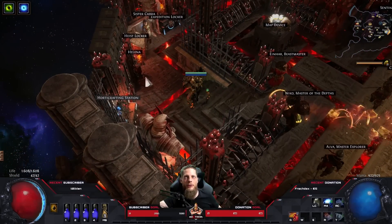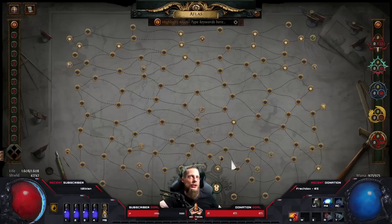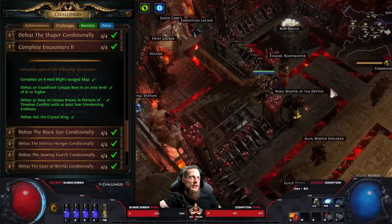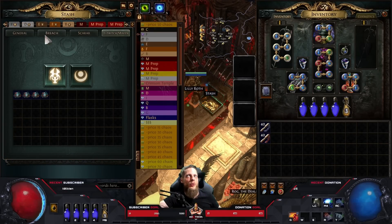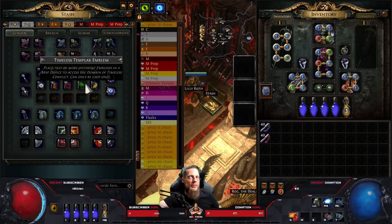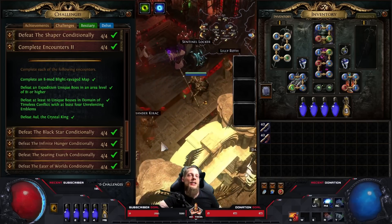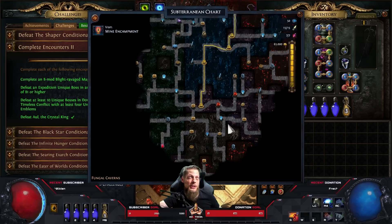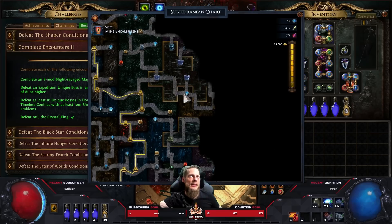Expedition unique boss - quite simple if you have logbooks. There are logbooks with the boss on them that you can buy and kill the boss directly. 'Defeat at Least 10 Unique Bosses in Domain of Timeless Conflict' with Unrelenting stones - the uber legion stones. I did this with my Essence Drain character at 4 million DPS, it wasn't hard. I bought all the stones, used the cheapest ones, killed the 10 bosses and looted. 'Defeat the Crystalline King' took a bit longer - I found my first Aul around depth 300.